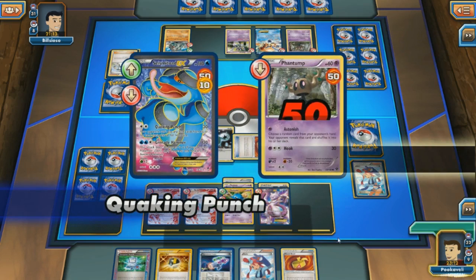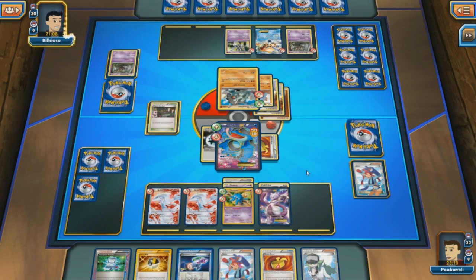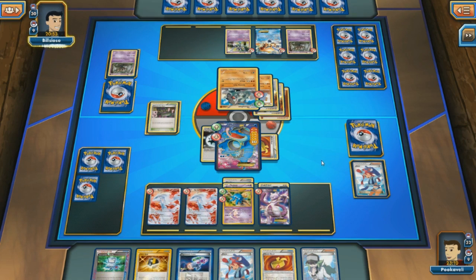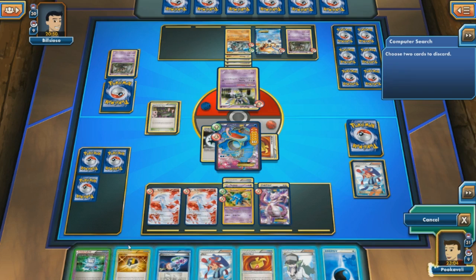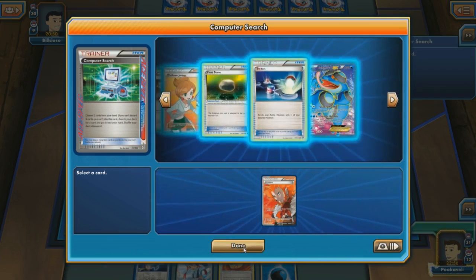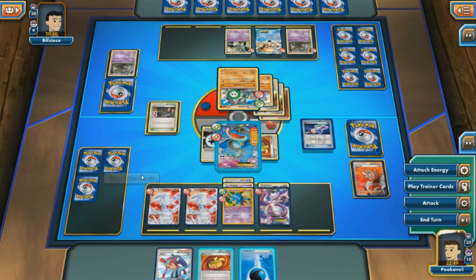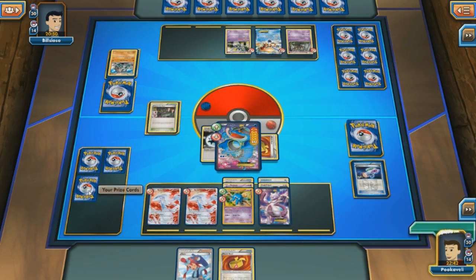I use Skyla to grab Computer Search instead of a supporter, to keep my options open. I don't need anything immediately this turn. The big question: will my opponent use Wreck on my Seismitoad, or Spinning Turn again? If he uses Wreck, Mewtwo is waiting to X Ball the Donphan with no way for the opponent to respond. But my opponent goes for another Spinning Turn. Since I have the Computer Search, I grab Lysandre and bring out the Donphan — who is weak to Water — then drop the Hypnotoxic Laser. That's 30 poison damage between turns from Virbank, plus 100 from Quaking Punch, and poor Donphan just gets wiped out.